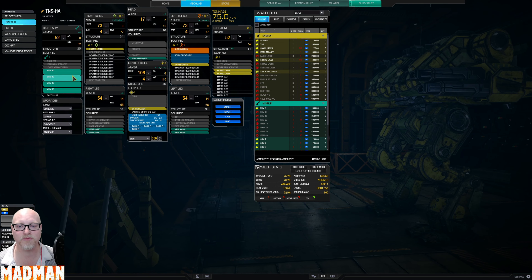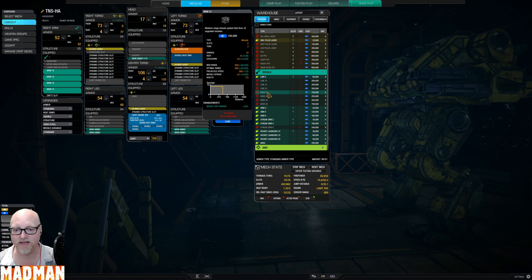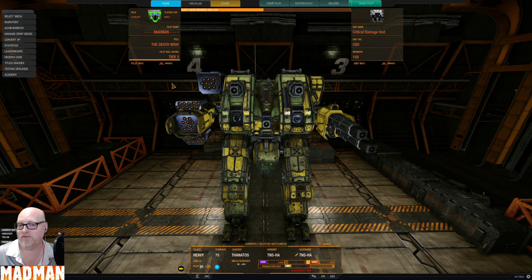Now, some people might ask why not just put an MRM 40 in here. Two reasons: one, an MRM 10 is three tons, so four times three is 12 — and an MRM 40 is also 12 tons, so there's no tonnage benefit. The problem is if this arm gets a crit and you have an MRM 40, your weapon's gone. If you get a crit with four tens, you might lose one, maybe two, but you'll still have some. That's my logic.